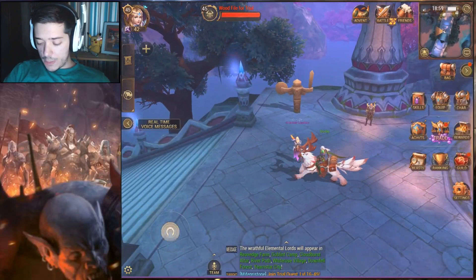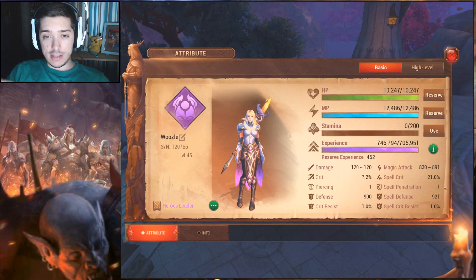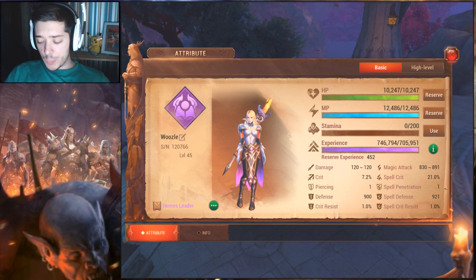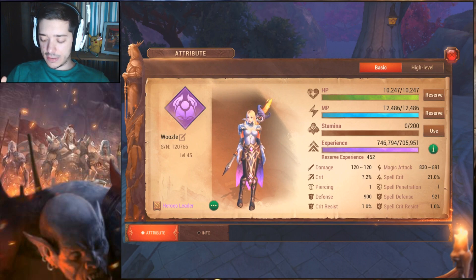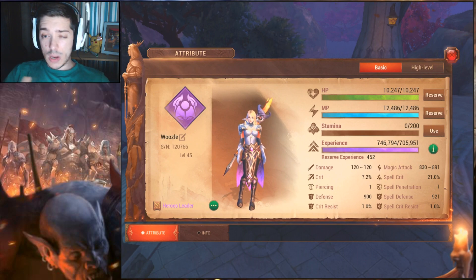Putting that aside, let me show you my stats. I have changed stuff and I'm going to cover what I have done and what will be changing in these DPS tests. To try and make the data as accurate as possible — I know some of you were a little disappointed with the accuracy of the Mana Flame video, because I had lots of mana, lots of magic attack, and lots of crit damage, and I never realized how much it skewed the data. So my magic attack is 830 to 891, and I'm rocking 21% spell crit. All I have to do for the second test is match that as closely as possible.